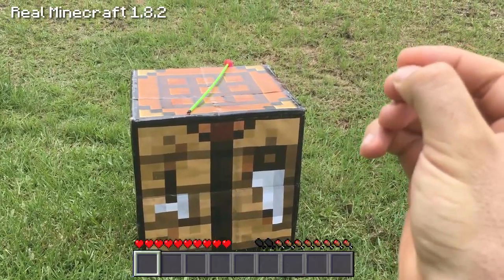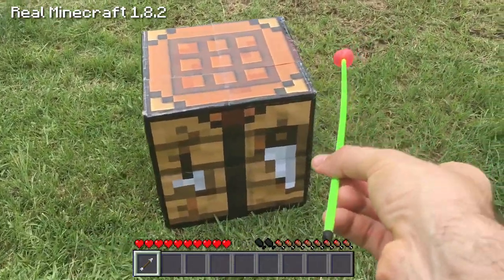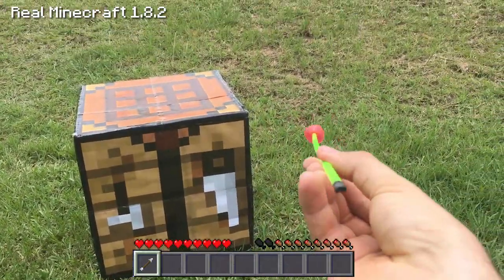There we have it guys, we have crafted ourselves an arrow here in the RealLife Minecraft. Look at this — absolutely fantastic. This is a sharp arrow, it's got a little bit of a bow in it but I should be able to shoot it straight.